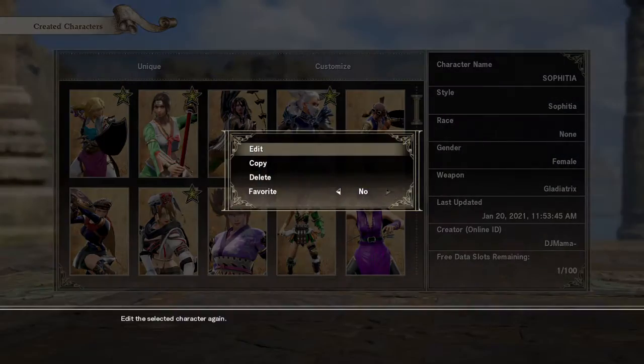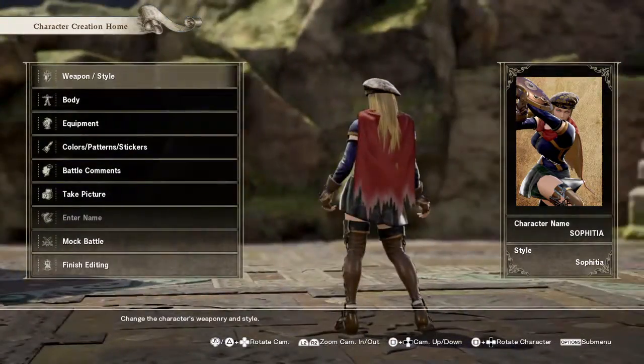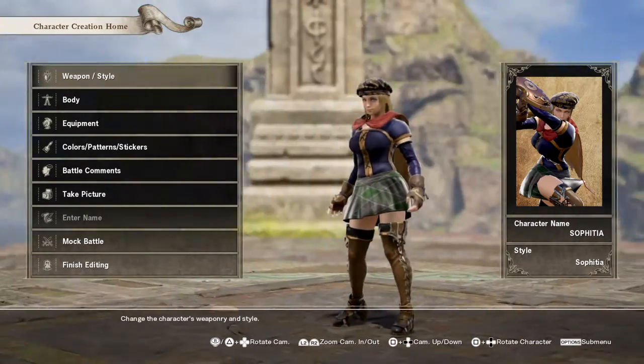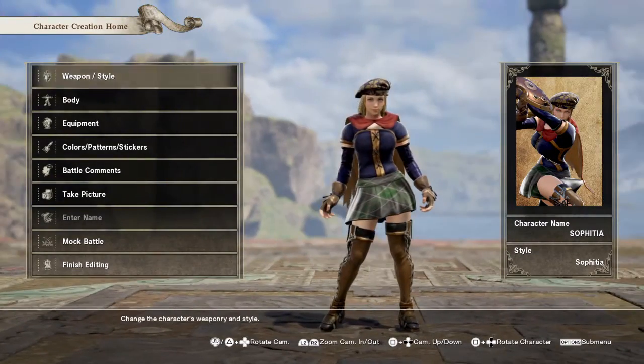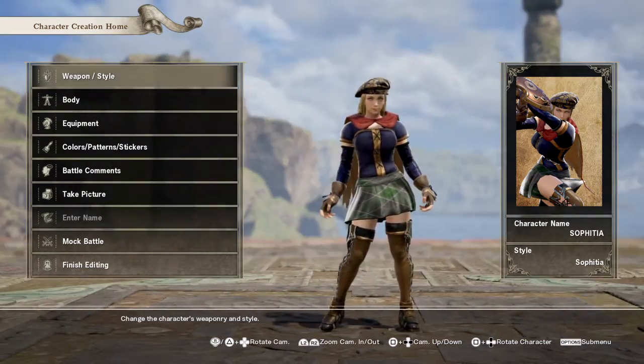And then we'll go on to another old Sophie customization. I think this was her old Soul Blade outfit before Soul Calibur — this is the franchise with only a Soul Blade, and this is what she kind of had. This was just another outfit.